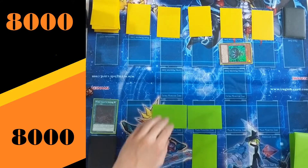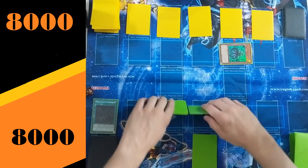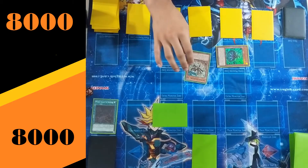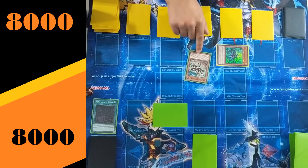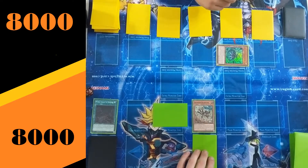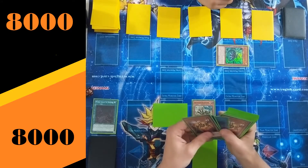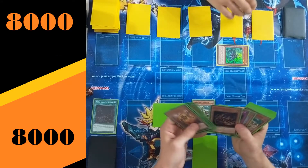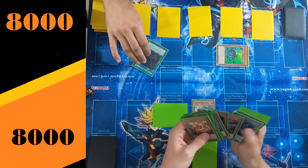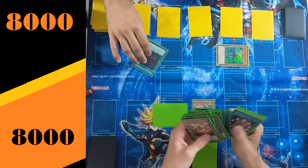We're activating the field spell — World Legacy in Shadow — which will grant all the Crawlers 300 attack and defense, and will also allow you to special summon a level 2 or lower insect monster from your hand in face-down attack or defense position. Confirming that the Crawler has the secondary effect to swarm the field with two extra monsters if it is popped by card effect. With the flip of Crawler Receptor, I am getting a search into my deck, looking for a Crawler monster to add to my hand.